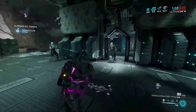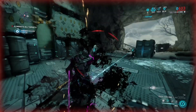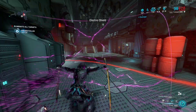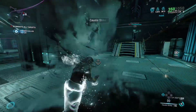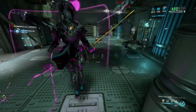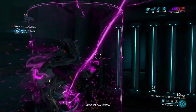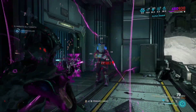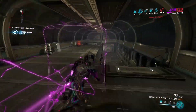Base stats for a level 30 Volt Prime are as follows: 125 armor, 300 health and energy, and 450 shields. That armor needs help, but thanks to Archon shards, he got it. His passive generates electric damage for your weapons as you walk, though it is completely dispersed on attack, so use something slow and powerful. I use the Corinth Prime, but a lot of people use the Redeemer Prime and Rubico Prime as far as Eidolons go. I don't see a lot of Volt mains in regular missions, aside from my buddy.